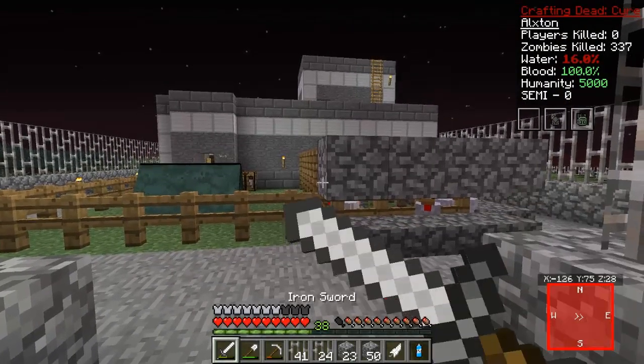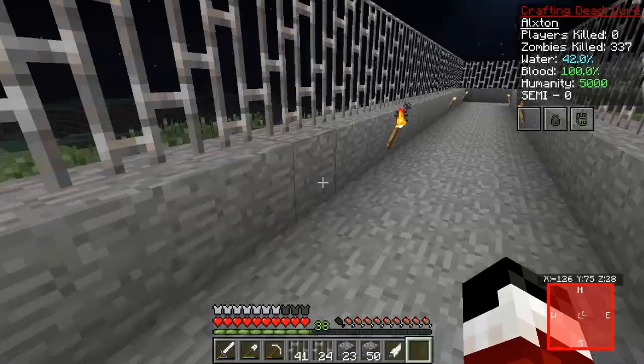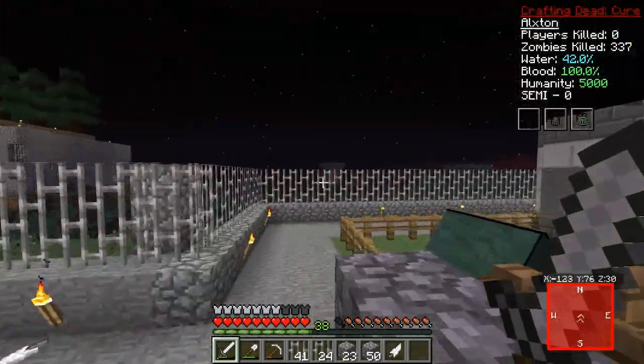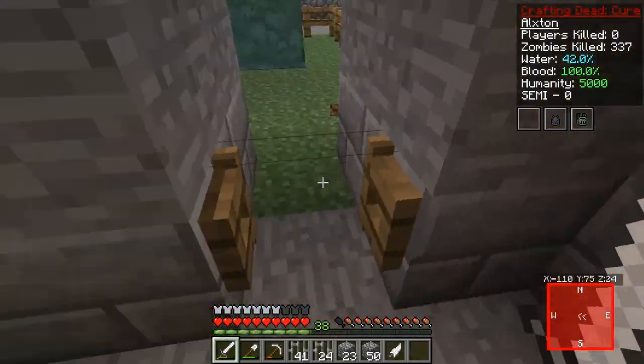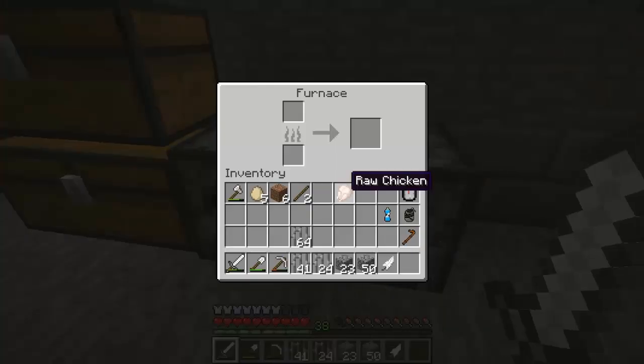Water - I thought we were low on hydration here. Let's drink up. We're really low actually, but now we're doing better. So let's go back to our home and get out what we need to remove from the basement over there - our little farm. The sugar cane did grow, believe it or not - that's a pretty cool thing. So let's cook up some food. I thought we did have coal - maybe we don't have coal anymore. That's going to be an issue. I guess we can use some of the wood we have.